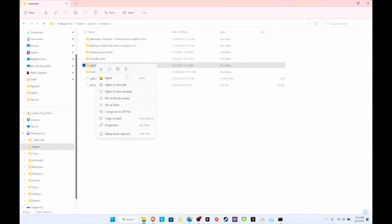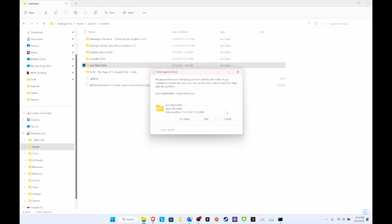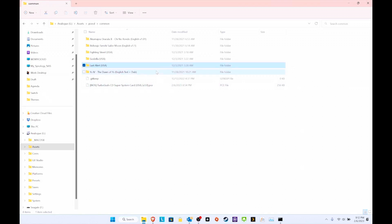Last Alert did not copy over correctly — this also happened with Yu Yu Hakusho, so that one's just not going to work. I'm going to delete Last Alert for now. That's an issue I'll deal with later. From here I'm just going to switch over to the Analog Pocket and show it there.